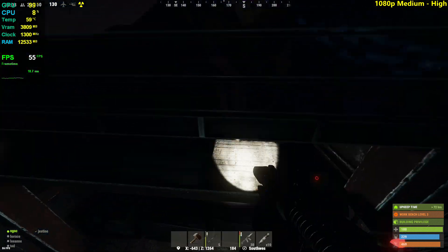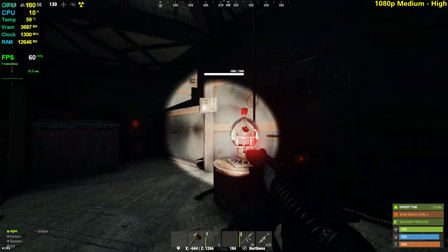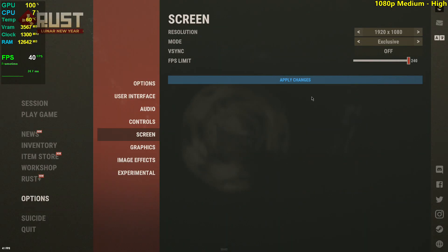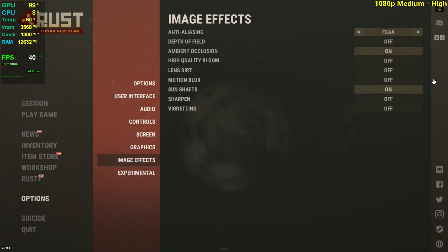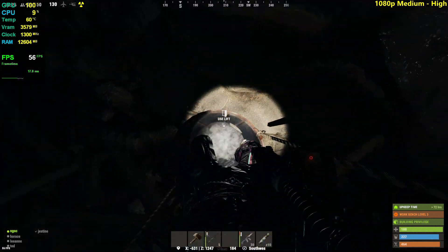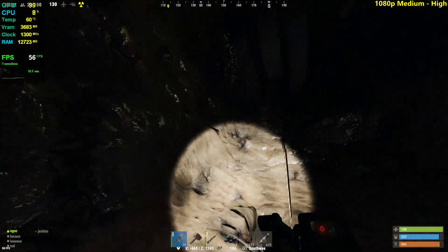We've actually gotten a ton of stuff in this game. We're inside getting a lot of FPS, so let me get outside. I almost forgot to show you the settings. I'm playing at 1080p resolution. I'm not sure if we'll test lower resolutions or lower settings yet — depends on how this performs. I'm playing with custom settings that look very good and still provide a lot of FPS compared to ultra. We're using FXAA anti-aliasing, ambient occlusion, and sun shafts, with everything on the experimental tab turned off.